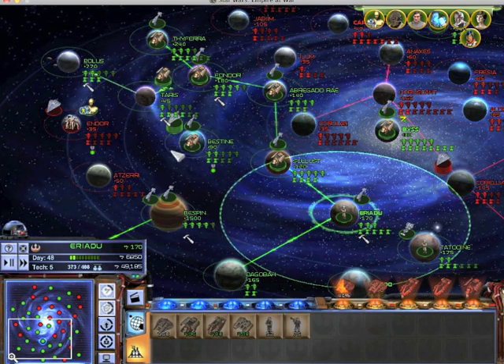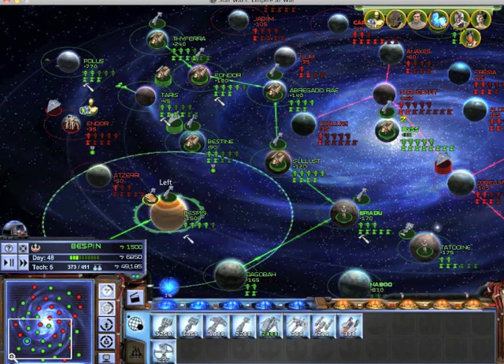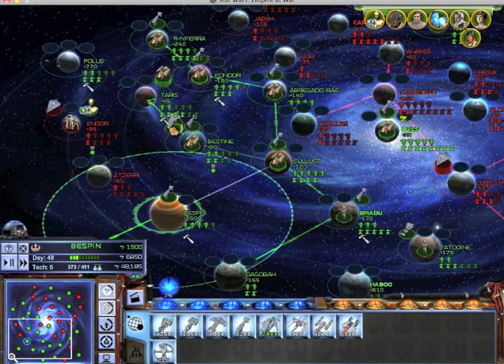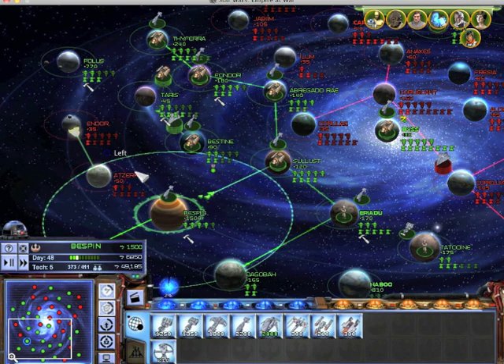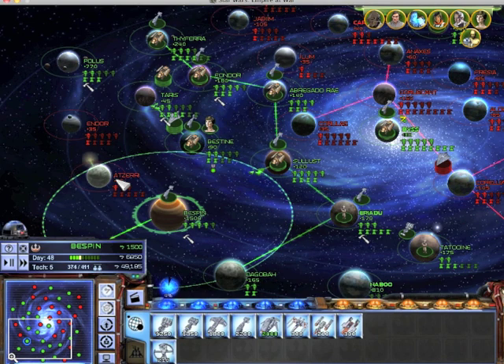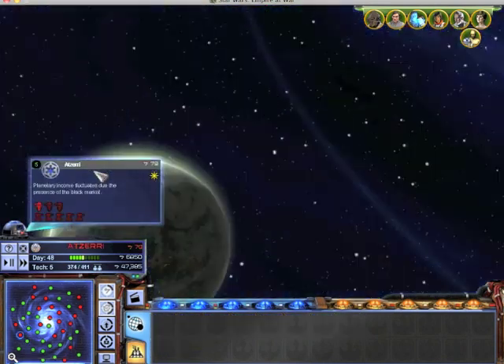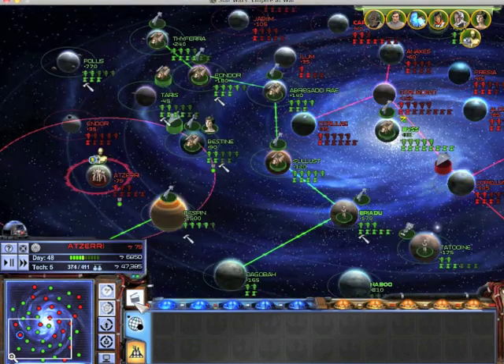Moving into position. Nebulon B frigate here. Construction complete. Red Squadron reporting for duty. Building started. And they've got one stormtrooper unit down there.